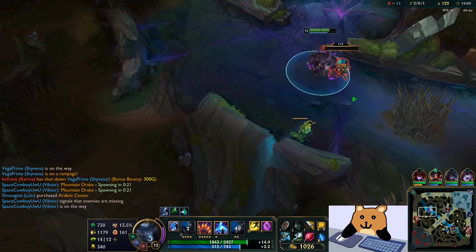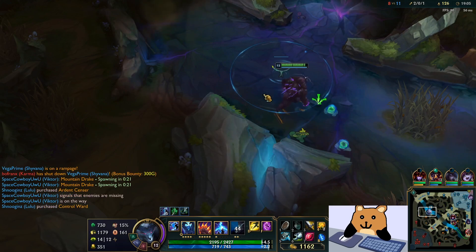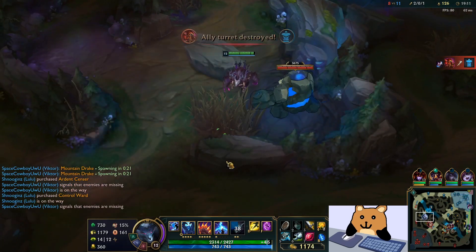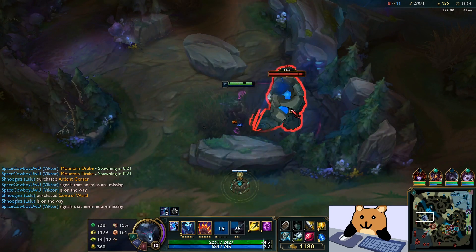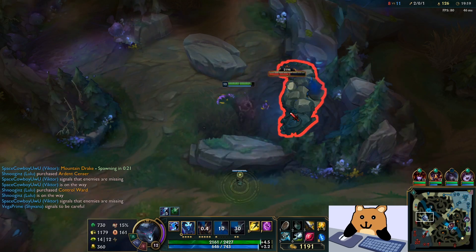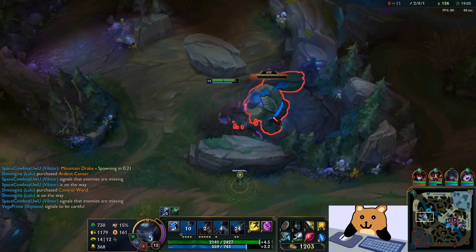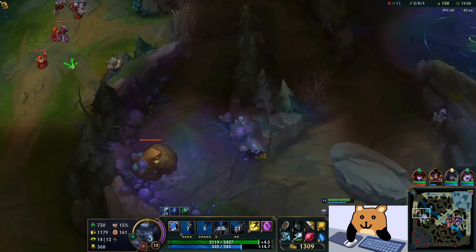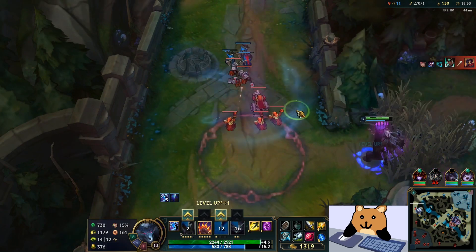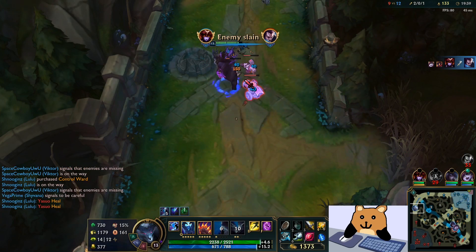The insane part is how good the rest of your items end up being on this champion as well. Getting Black Cleaver with the passive stacking is just incredible. The reason E sucks is because it takes too long to hit and it's just not reliable — that's the big problem with it. The damage is okay, the shield is obviously nice of course.